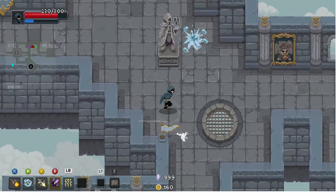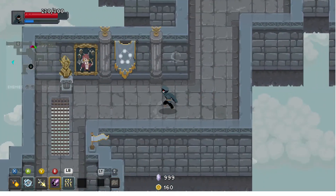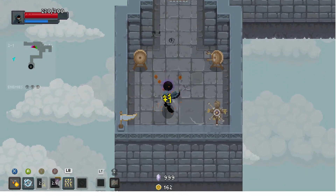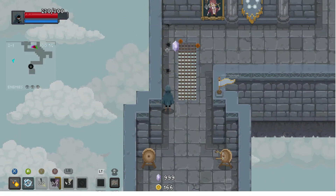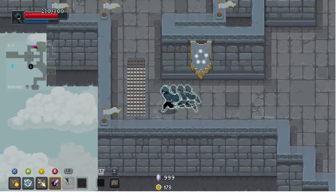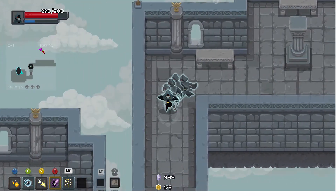We're up to a 22% damage increase for our signature. That is big. Not that I really need to explain to anyone why that's big — it's an extra 22%, it should seem fairly obvious.